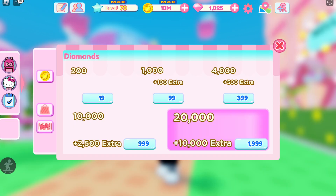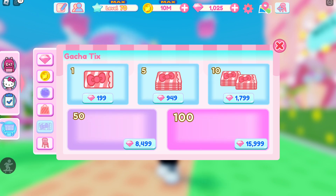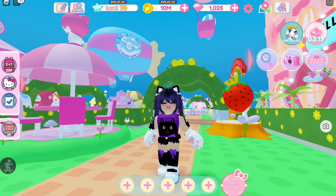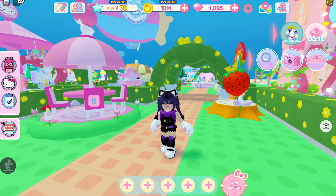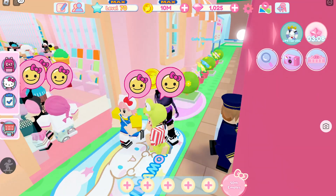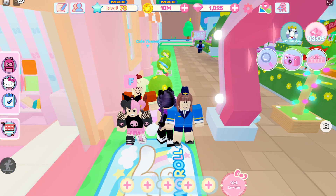Also, for the Gotcha ticks you can purchase them using your diamonds. And for the fourth quest, go stay in your cafe — either you play the game or just go AFK.